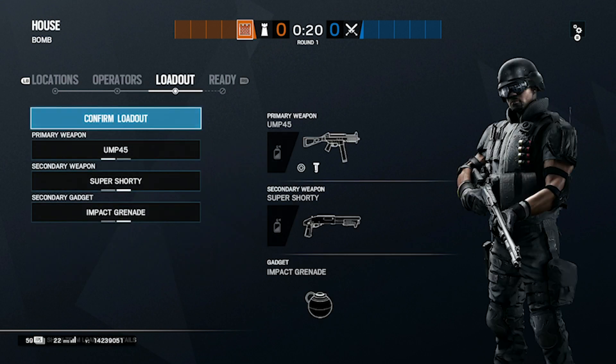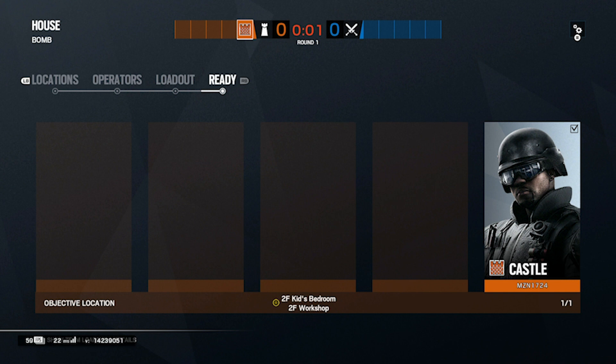As you can see, I am going to be Castle. To do this glitch you need two people — one needs to be Castle and the other needs to be Frost. It doesn't matter who is who, however that is just the way it has to be.